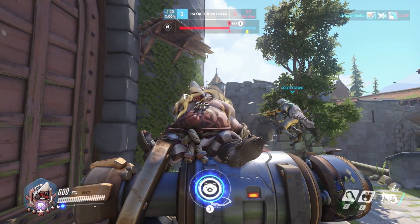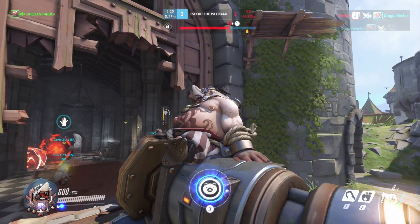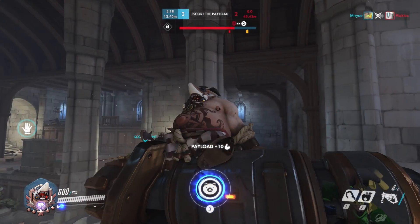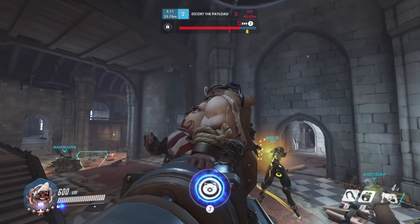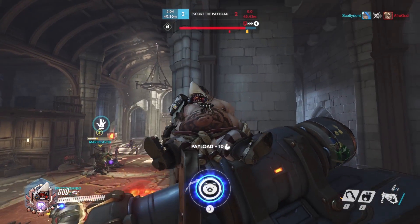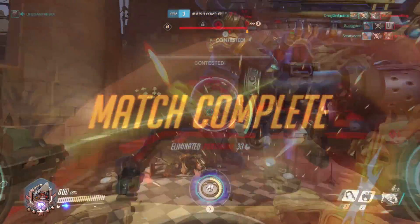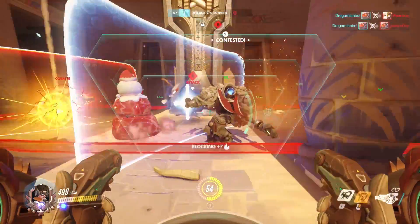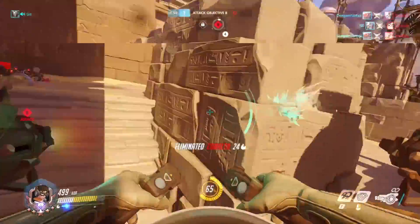The number one tip for improving your aim is to take regular breaks. This might seem like a silly non-tip, but it's actually quite important. A lot of players will sit in front of their computer for hours and hours on end, and that's not very good for your aim. When you've been sitting in a chair staring at a screen for hours, you're going to get fatigued — your eyes, neck, back, and arms. This means your vision isn't going to be as sharp as it should be and your reflexes are going to be a little bit slower. A lot of players don't take into account how much fatigue will affect their accuracy and performance. If you want to play at your peak performance level, your body needs to be rested and comfortable.